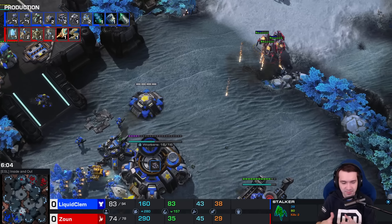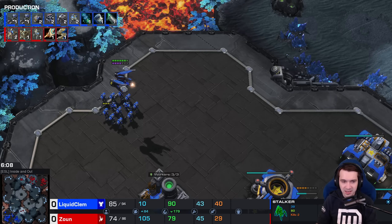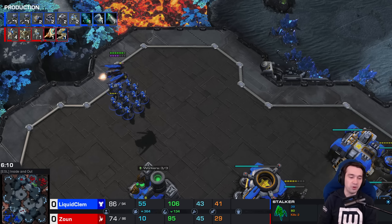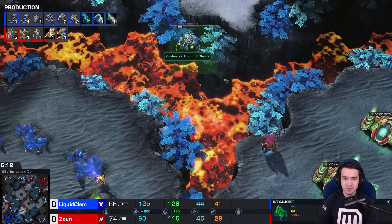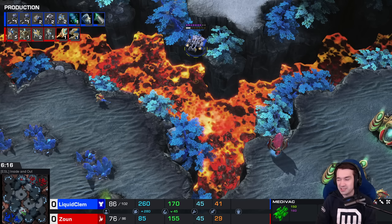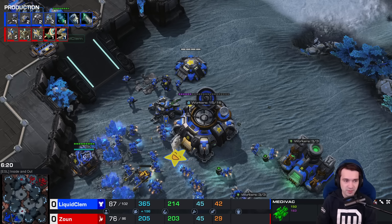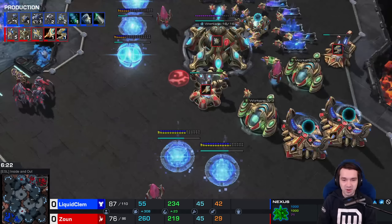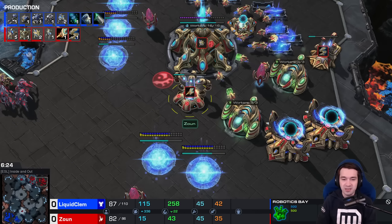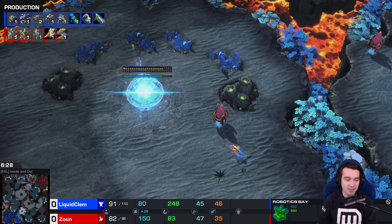Since Xion and Clem are kind of two sides of the same coin much of the time, I wouldn't be surprised to see a mass Marauder style composition — sometimes Xion ends up with more Marauders than Marines, though the Colossi usually help with that. Speaking of, Extended Thermal Lance on the way, which alongside all these gateways makes for good macro.